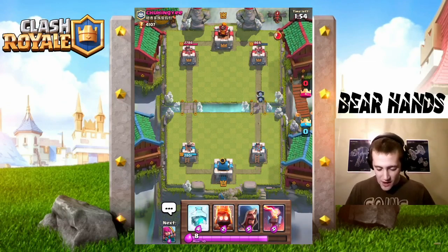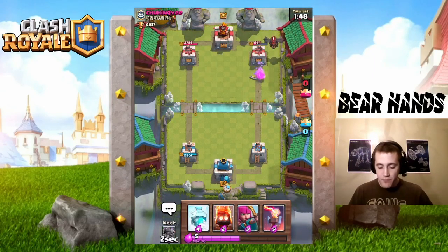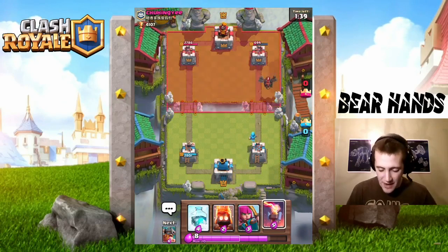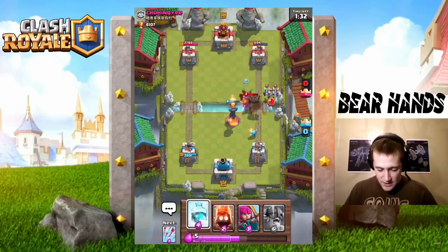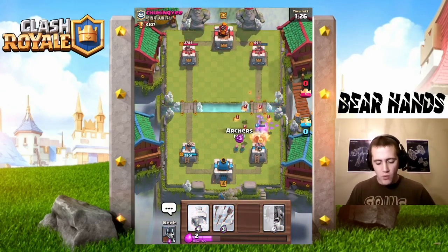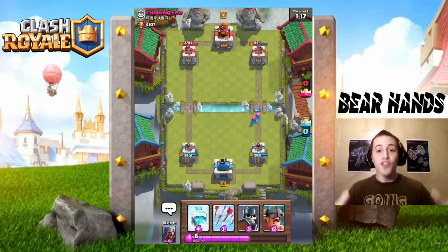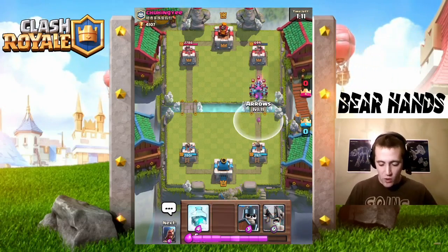I play the Wizard back here. I faintly remember a piece of advice about using the Freeze and Wizard to counter the Lava Hound, but I play it up front instead. He gets his Mega Minion on it — that's gonna take it out. I throw down Fire Spirits, his Lava Hound is almost dead so I'm not too worried about the pops. The Archers will clean it up. He comes in with Minion Horde and I arrow it out.